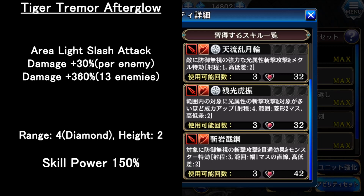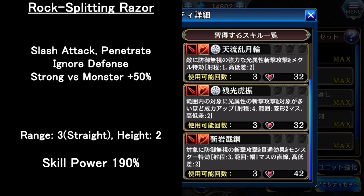For the last skill, it's a slash attack that also ignores defense and penetrates the enemy. It's also good against monsters. The range is three in one straight line. So this is the second skill that ignores defense, and of course if fighting against a monster, the damage increases.